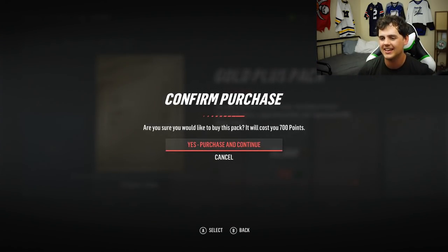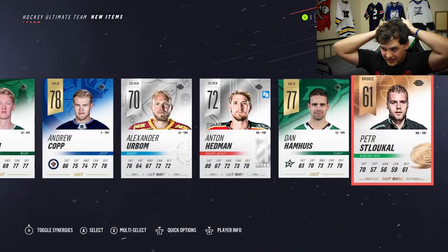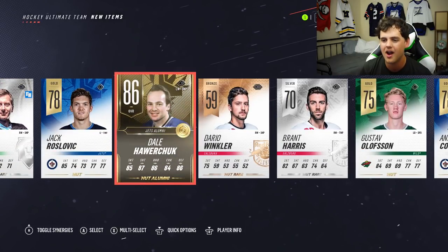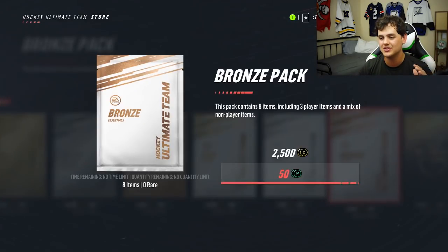Sidney Crosby, Claude Giroux, 287 HUT alumni cards. We got one more gold plus pack left to go, then we're going to get to some bronze packs after this one. Dale Hawerchuk — another 86. This is — I don't think I'm going to top this pack opening. That is just stupid. Wow, man. Wow. So we got two of these packs left to go, and then we're going to conclude this one.